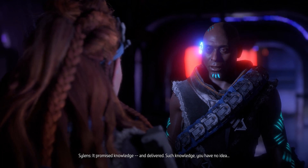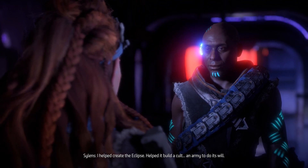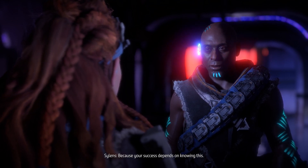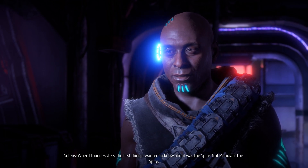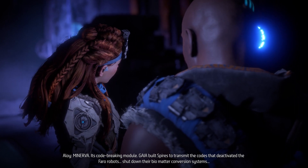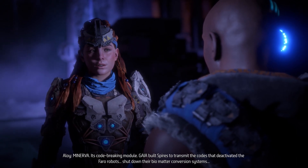What? It promised knowledge and delivered. Such knowledge, you have no idea. And in exchange? I helped create the Eclipse — helped it build a cult, an army to do its will. Why are you telling me this now? Because your success depends on knowing this. When I found Hades, the first thing it wanted to know about was the Spire. Not Meridian — the Spire. Why would that be? The Spire was created by Gaia — which part? Minerva, its code-breaking module. Gaia built Spires to transmit the codes that deactivated the terraforming robots, shutting down their biomatter conversion systems.